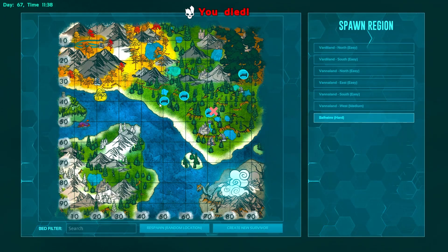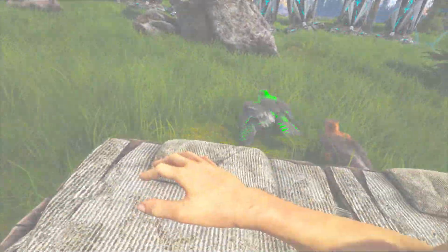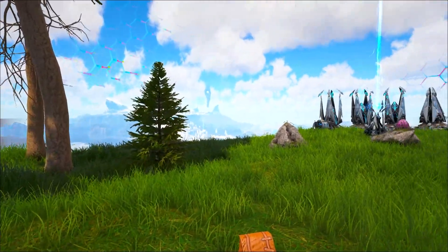Now you can do it into a canoe, you can do it into a simple bed. I can go ahead and spawn right here — it does not matter. Your Fjord Hawk will always return your stuff to you and he'll land right next to you.